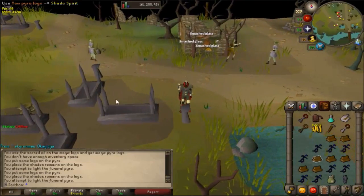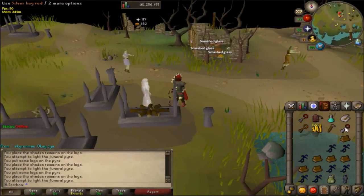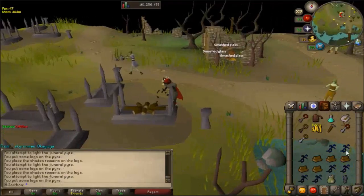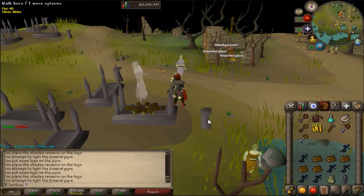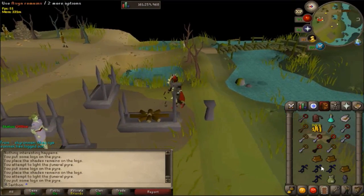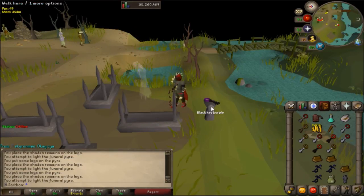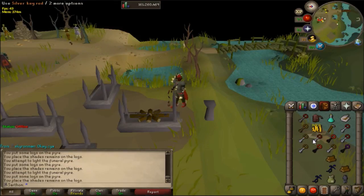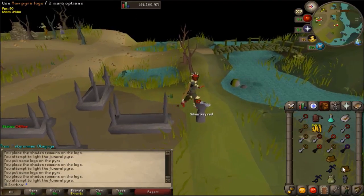There's a key — a silver key. You're just going to continue doing this, and my biggest suggestion is to get a full inventory. The first key you should be getting is a bronze key. I'm getting a silver key because of the type of remains I'm burning. If you're doing lower remains as I recommended — the first section at the beginning — you're going to get a bronze key. The way these keys work: the lowest level key is bronze, then steel, then black, then silver. Silver is the highest level tier key, which will open the best chest for you.